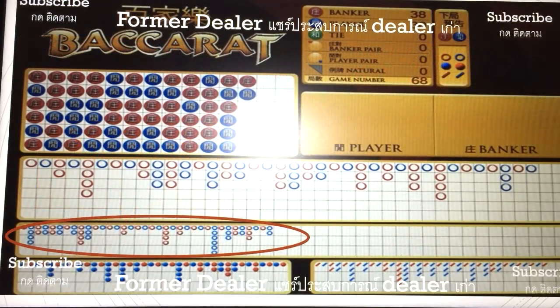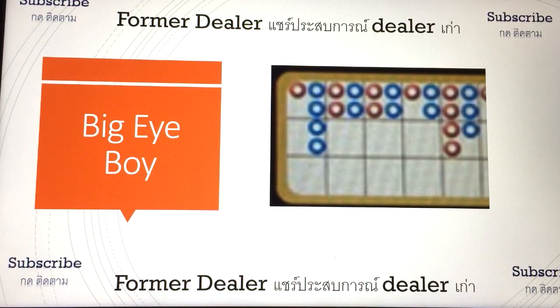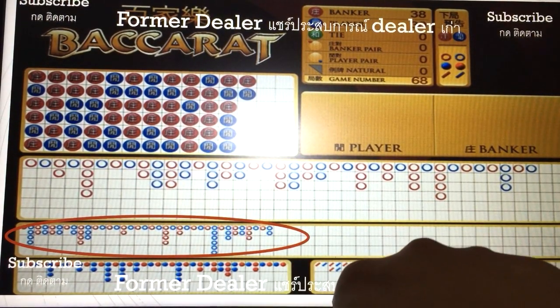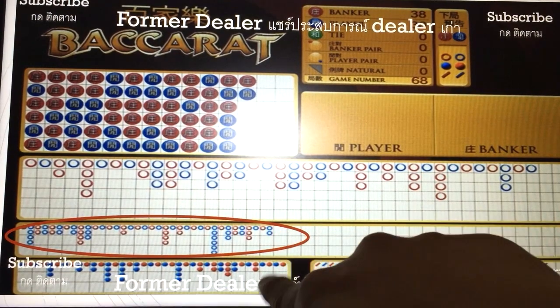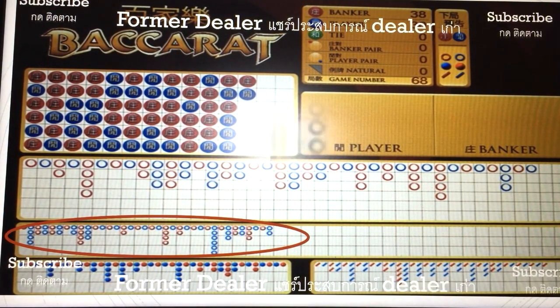The next thing we're going to look at is this thing — the donut. So many people call it a donut, but it's actually called the big eye boy. This tree of things is going to relate to each other, and to this graph as well. So remember: the donut, the dot, the full dot, and the dash — some people call it the matches.